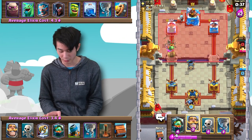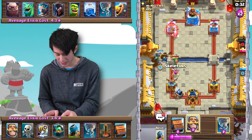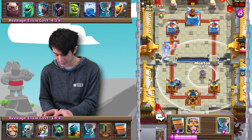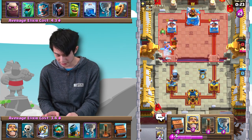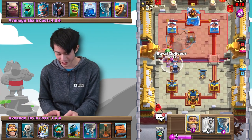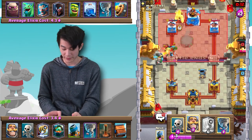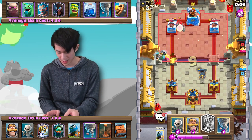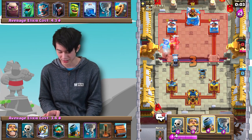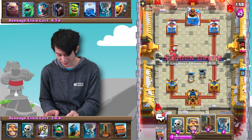We just go in with a Sparky in the back one more time. He's going to Lightning the Sparky — or not, never mind. Let's go in with a Mortar on defense, just so that we have something going for us. Inferno Dragon down once again to take care of the Baby Dragon. He goes in with a Golem up top — let's go with a Sparky. Oh, that was a misplay. The Lightning might one-shot the Sparky now. But the Sparky does go down, so this is going to be a very difficult defense.